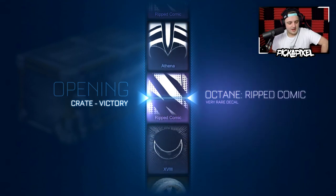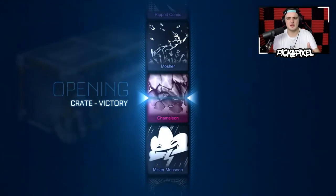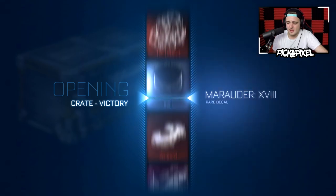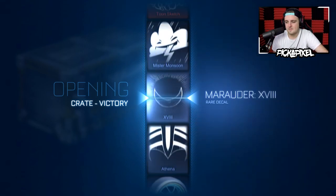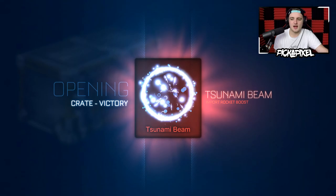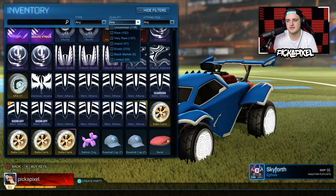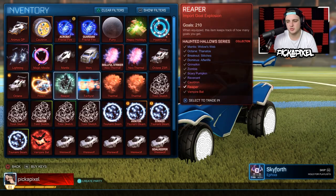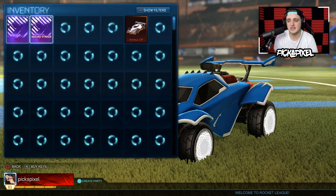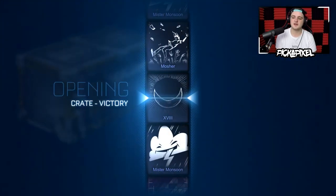Why would Rocket League do that? I want to see another painted Balakara wheel, to be honest. Tsunami beam painted certified — striker, Tsunami beam and aviator orange. That is mental. Let's open these final victory crates — the final 10%, the final countdown. The top 10 crates of the video. Number 10. Luminous is something we haven't seen a lot of in this crate opening, considering it's a very rare. We've seen the ripped comic like at least 10 times — compared to luminous at maybe two or three times. That's quite mad.